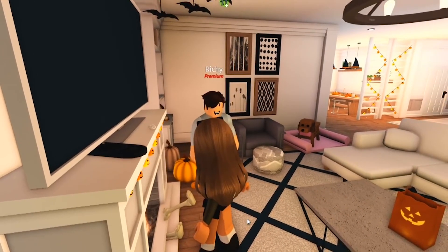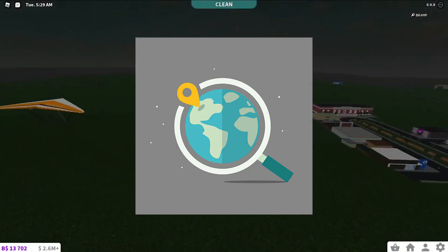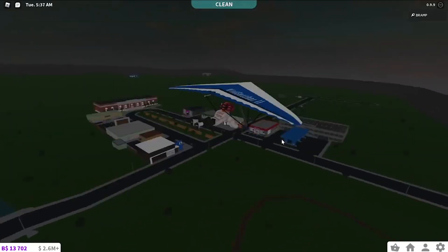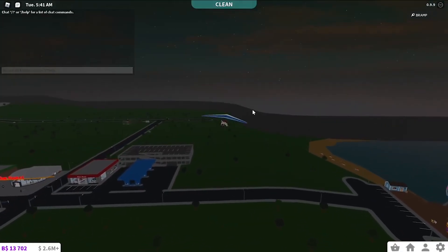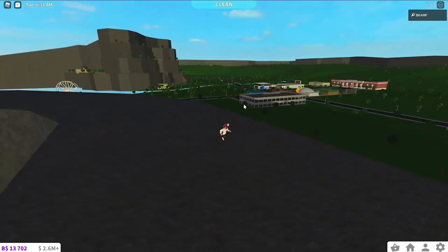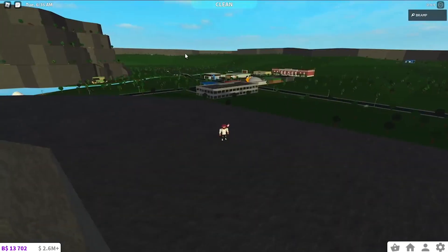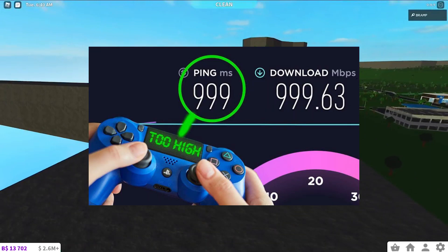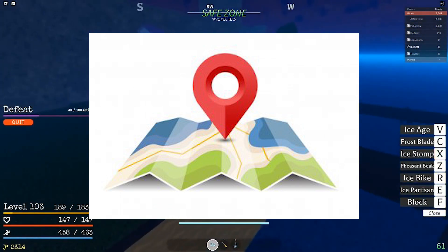Moving on to the next method on how to fix high ping in Roblox is to make sure that the country set in your Roblox account is actually the country that you are currently living in. The reason why you have to make sure of this is because Roblox decides what server you go on depending on your country. For example, if you live in Japan and set your country accordingly, then you will connect to Roblox's Asia servers. But if you live in Japan and set your country to the United States in your Roblox account, then you might get connected to North American servers, which would mean that you would get a higher ping. So please make sure to set your Roblox account's country according to the country that you are currently living in.